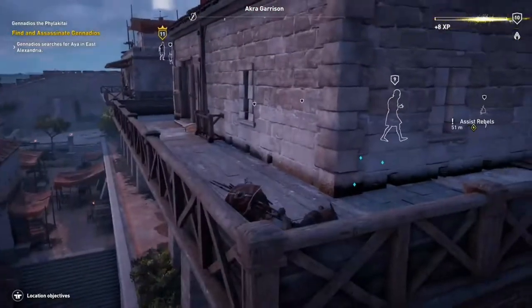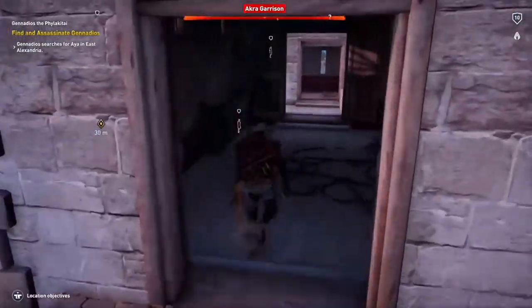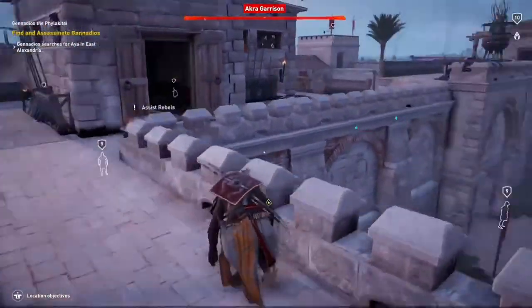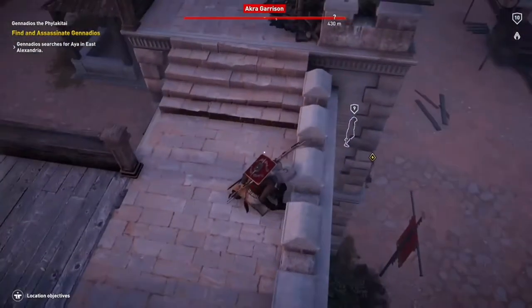You don't have to do them on the mission — you can come back to them. So obviously it goes without saying, you kill the guards in the way. And where you want to be is at the front of the castle, because Gennadios will leave the castle by the front entrance.